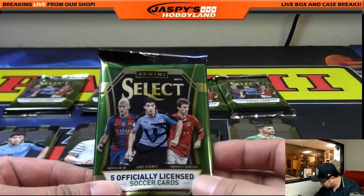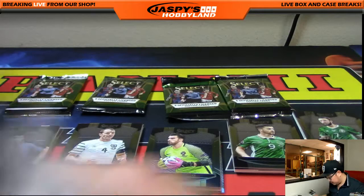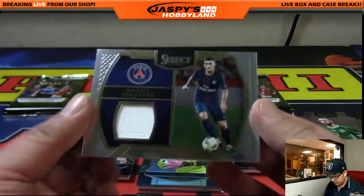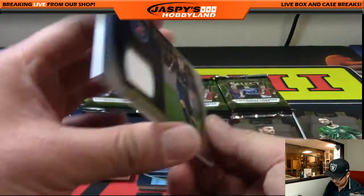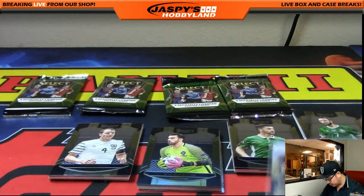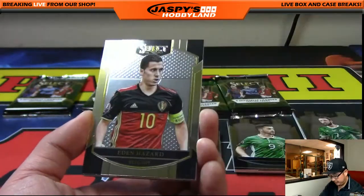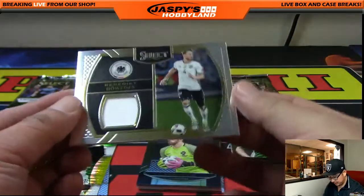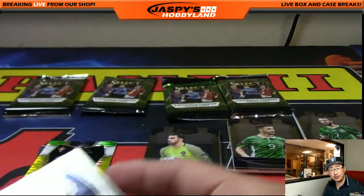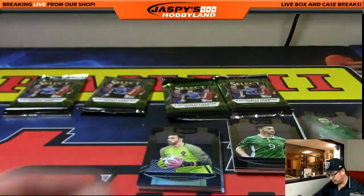That's pack ten. Luis Suarez, the biter, leads us off. And there's a Marco Verratti for Paris Saint-Germain — there he is, the midfielder. Nice relic there — one relic down, one more to go. Auto already pulled. There's Jordi Alba, refractor. John O'Shea. Eden Hazard. And there it is — Benedict Hoetis, I believe is how you say his name, the German defender — is the other relic. And there's Renato Sanchez and Dele Alli, also a great player for Tottenham.